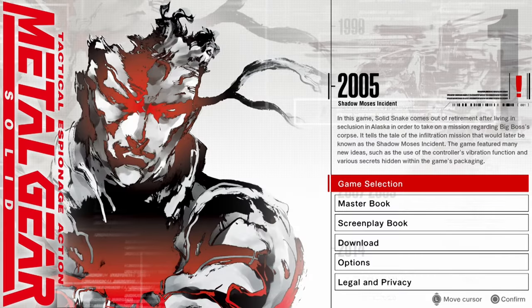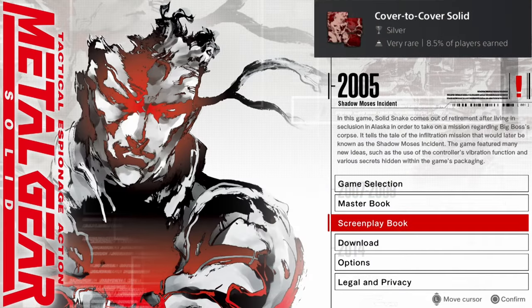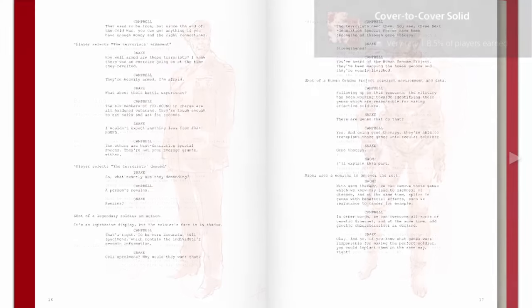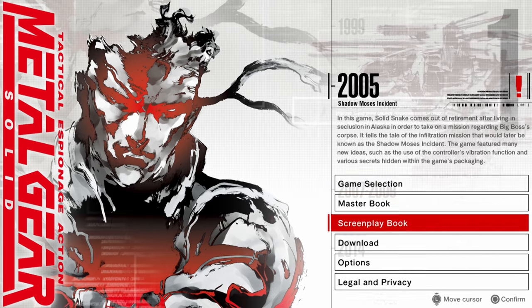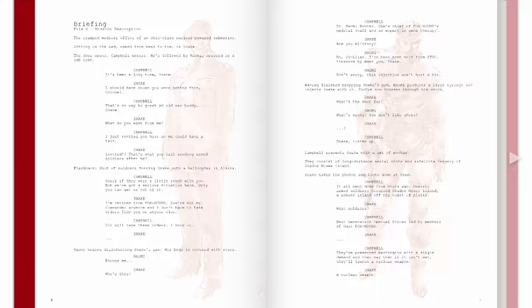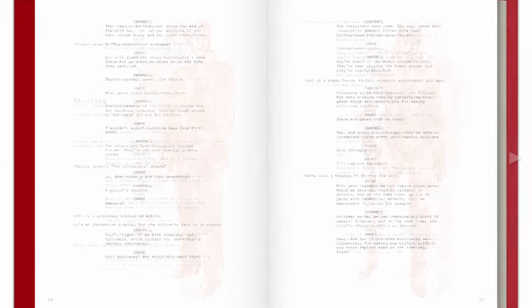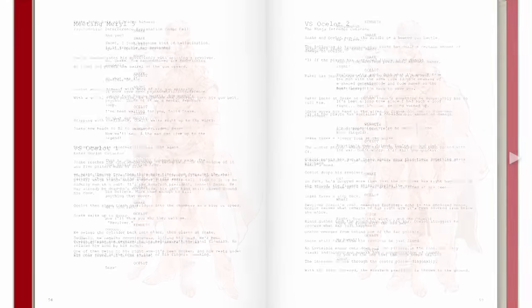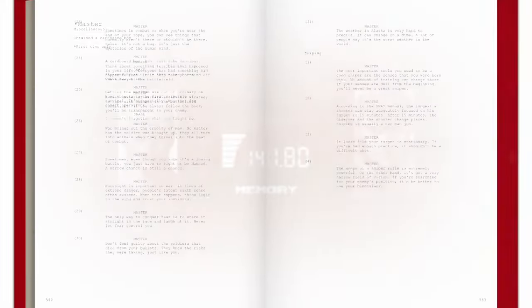The next trophy, Cover to Cover Solid, requires you to read all the pages in the screenplay book. In the Metal Gear Solid 1 Master Collection main menu, open the screenplay book and scroll through every page by mashing R1. There are over 543 pages and you need to scroll through every one of them. You cannot jump to the final page — you have to at least see each page for it to count. But don't worry, this whole process will not take more than a minute and 30 seconds. Once you make it to the final page, you will unlock the trophy.